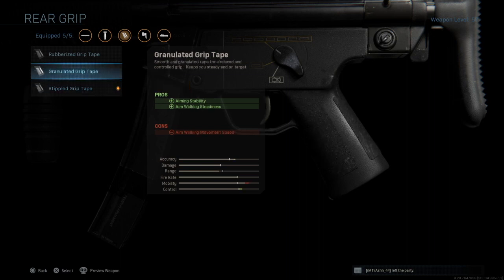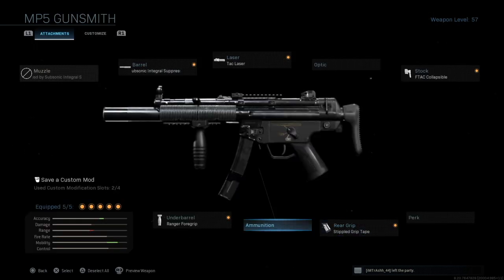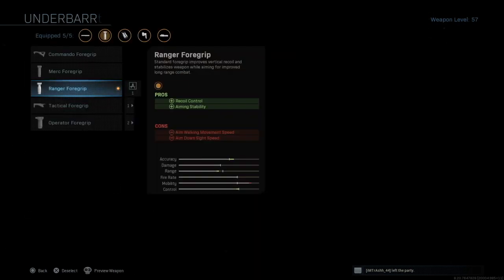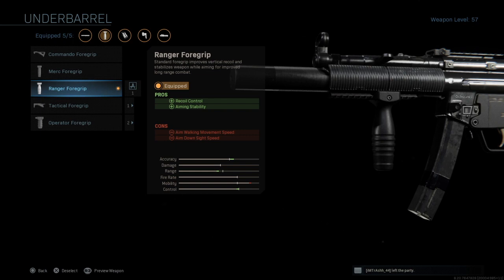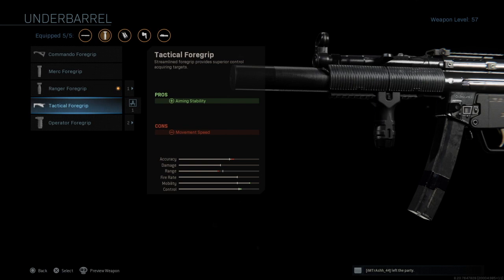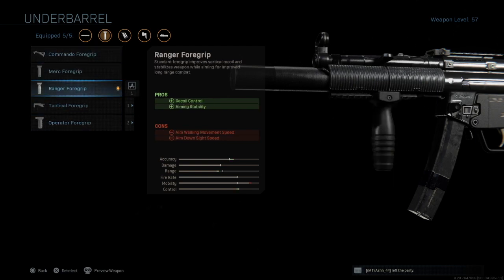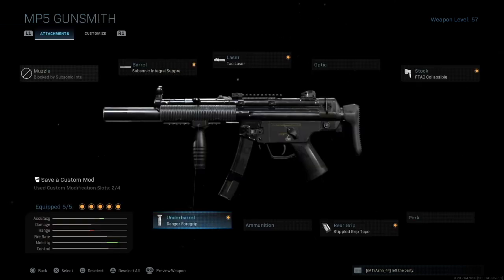Granulated is also a good option, but I went with stippled because mobility is more important than staying on target — for me at least. For under barrel, I have the Ranger foregrip. This is the only attachment where I sacrifice some mobility for recoil control, so that if you're ever holding around corners or anything, you need to know how to just hit your target straight and have tight groupings, which you'll see later on in the video.